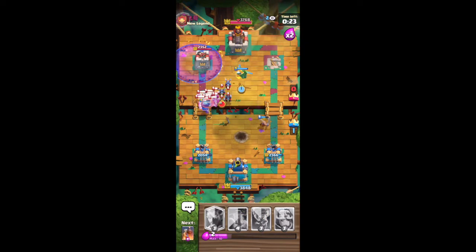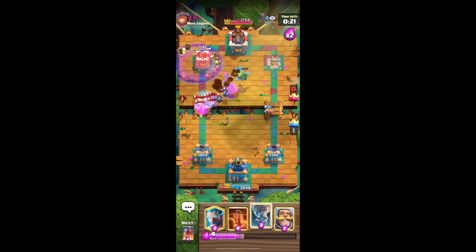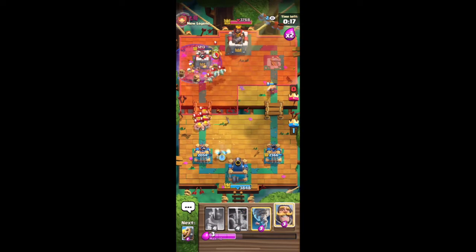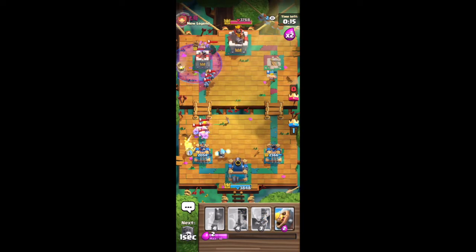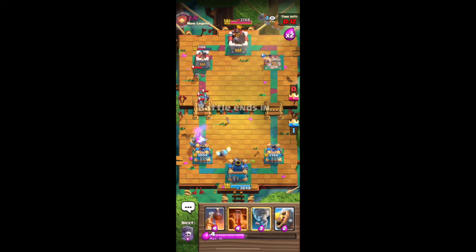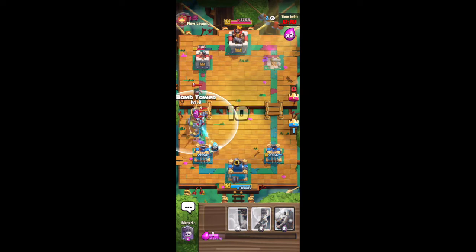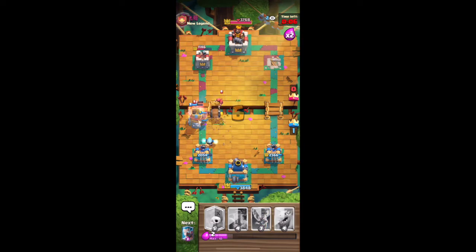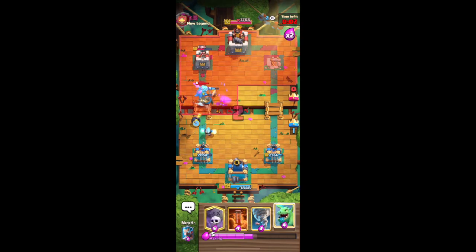I'm going to go for a Baby Dragon in the pocket. That was an extremely silly play — not to be disrespectful. Just too much value for us on the Baby Dragon front. He did well to stop the Ice Wizard from crossing the river, but he missed the purpose of defending the Graveyard Push. So we're into one more matchup hopefully versus someone else so you can see a different match.